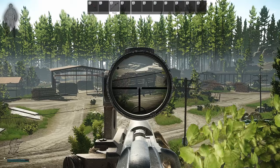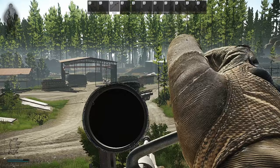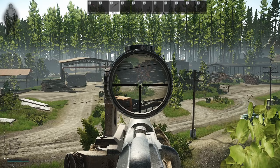This tip is for all the Mosin users out there. Sometimes when sniping, you want to see where your bullet hit, but your character instantly goes for the bolt action. What you can do is just hold your left mouse button after the shot so the animation will be put on hold. When you release the button, the animation will proceed.